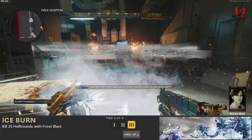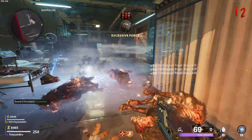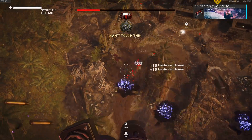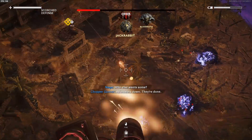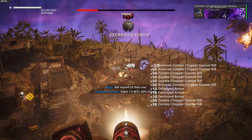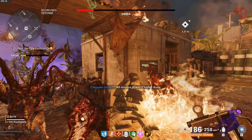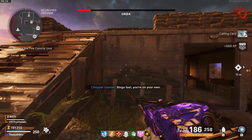The 19th challenge of the season is called Ice Burn. To do this challenge, you have to kill 25 Hellhounds with Frost Blast. First, I recommend upgrading your Frost Blast up to tier 5 because it does more damage and you can get more charges that way. I also recommend doing the first step of the Easter Egg where you build the Truth Serum — when you go to place that, it will spawn in a bunch of Hellhounds. So you can drop your Frost Blast there and knock out a few of those numbers real quickly. I also recommend doing a camping strategy, or you can just run around and when you see a Hellhound running towards you, just drop your Frost Blast and it'll run through and die. It'll take a little time, but it's honestly not that hard — just be patient and you'll knock this challenge out.